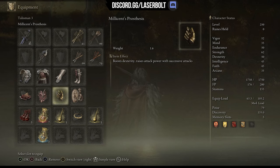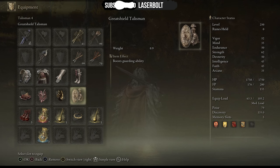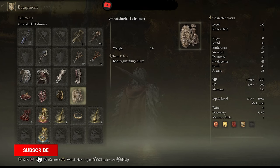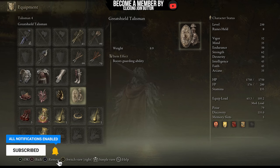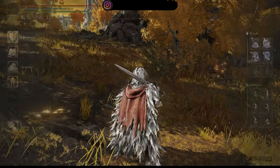Next, we're going to take advantage of the Millicent's Prosthesis talisman, which boosts our attack power with successive attacks. As you can see, you're able to implement up to five hits all at once - you don't need to spam buttons because this ash of war does the job. Lastly, we're going to take advantage of the Great Shield Talisman, which boosts our guarding ability and gives us more poise at 79, which is enough to help us defeat any enemy in Elden Ring.